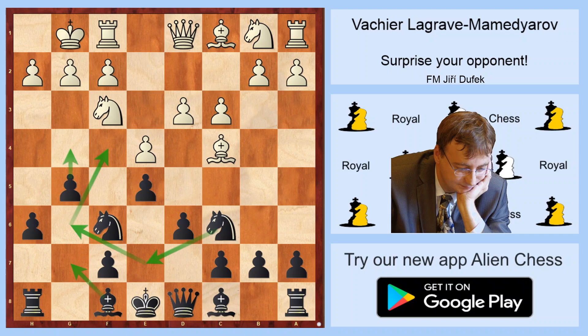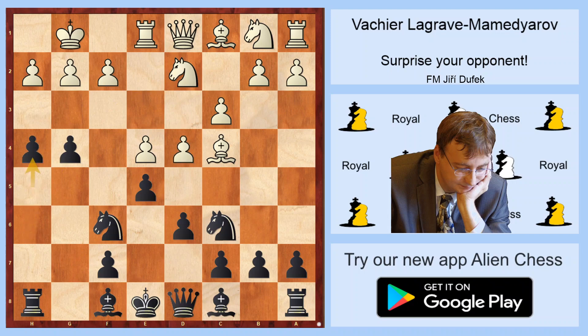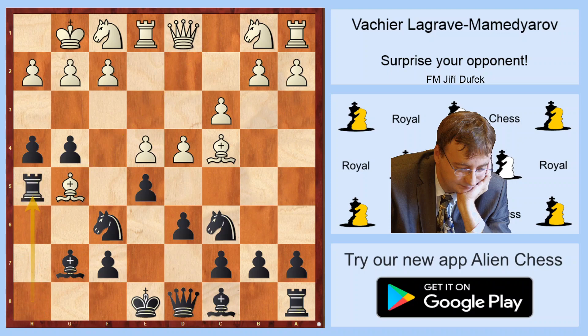For example, in Praggnanandhaa vs Mamedyarov, Calcutta 2018, the very young Indian star played Re1 in this position — I apologize, he played Re1 — and Mamedyarov played g4, and after Nfd2, h5, d4, h4, it's an absolutely non-standard position. Nf1, Bg7, Bg5, Rh5, and Mamedyarov won a very interesting and sharp game. We see that black's idea is quite positionally sound: the pawns are very nice, the bishop is attacked, the rook is developed on the 5th rank, and black can play Qe7, Bd7, long castle, and is far ahead in the kingside attack.